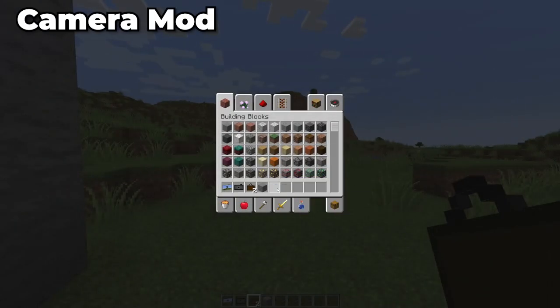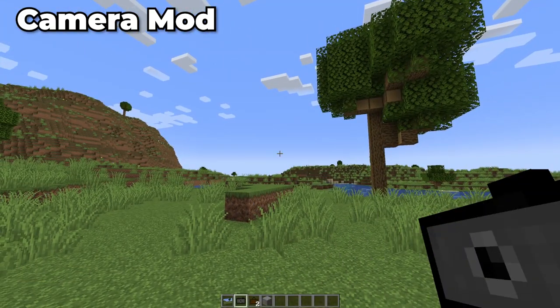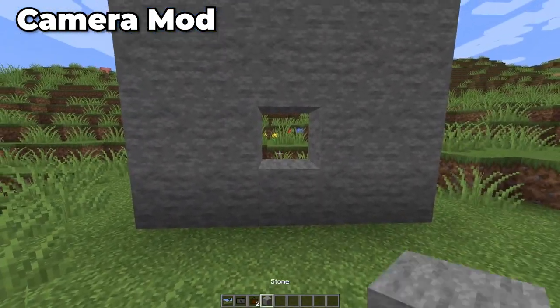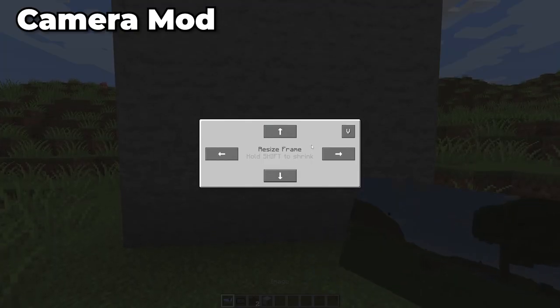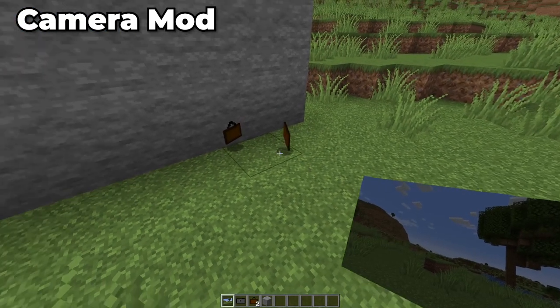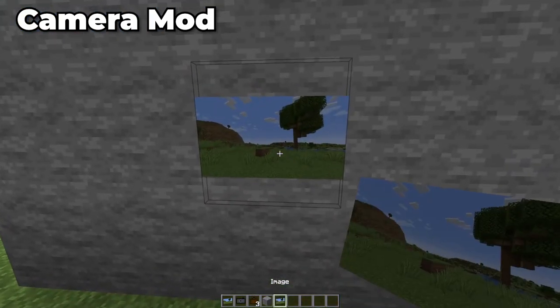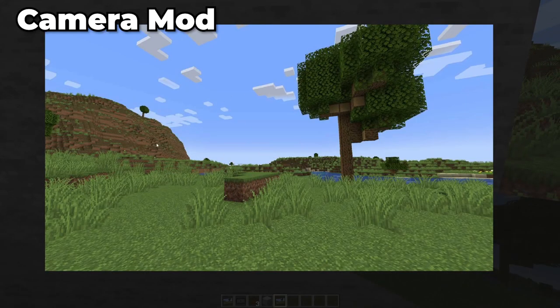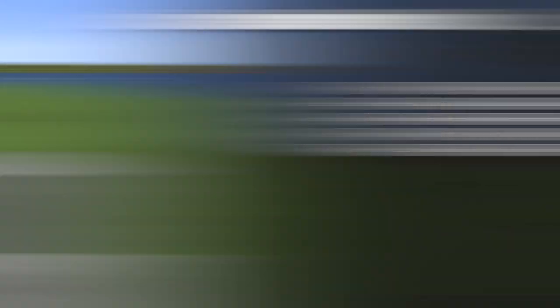Moving into our next mod, we've got the Camera mod. The Camera mod adds in a camera and a frame that you can use to take photos of things in Minecraft. Using these, you can take photos and use the frame block to display them in the world in different sizes — the frame block can be sized up to 8x8 blocks — allowing you to take photos of your builds over time and look at how they've changed.